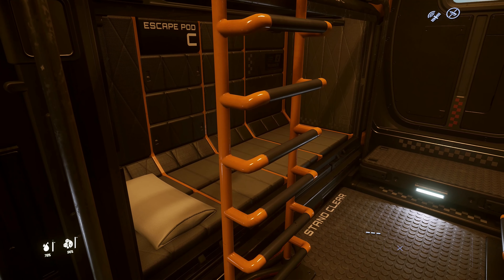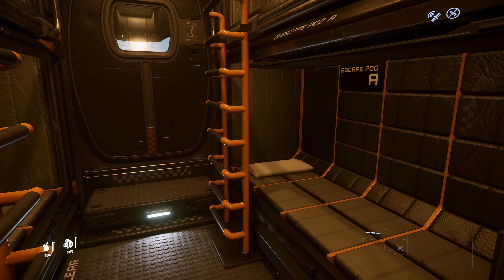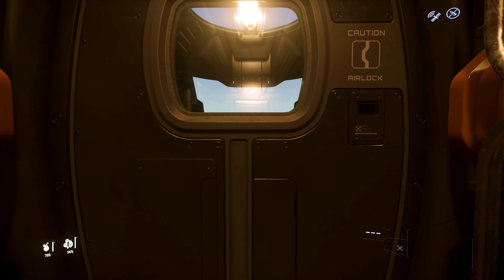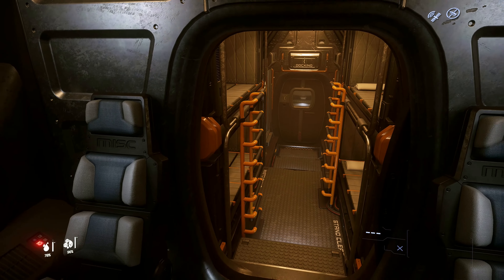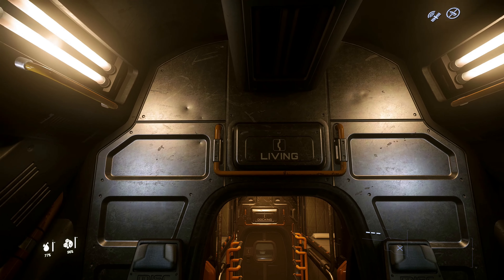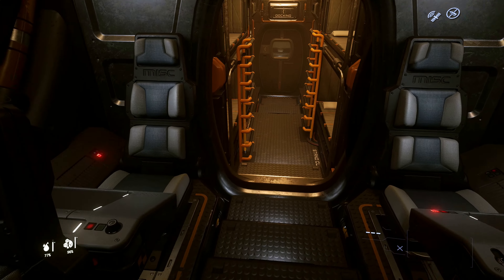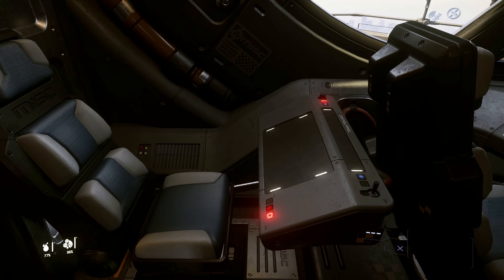Then we have the four beds for your four crew, which also double up as escape pods — important obviously. I do think escape pods will be very useful in the future. Your life is more important than your ship, but you can always claim on insurance. Then we come to the cockpit area. I like the lights — I get moody if there are none — and there are plenty in here, which is necessary because there doesn't seem to be a lot of natural light penetrating into the cabin.